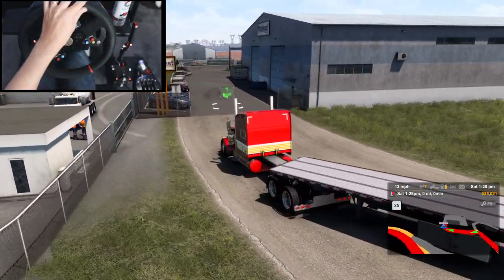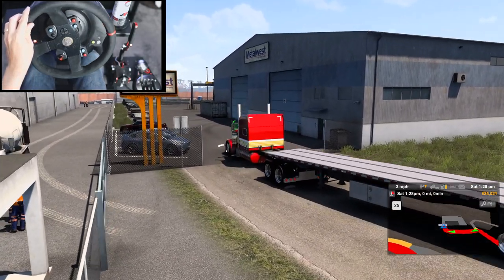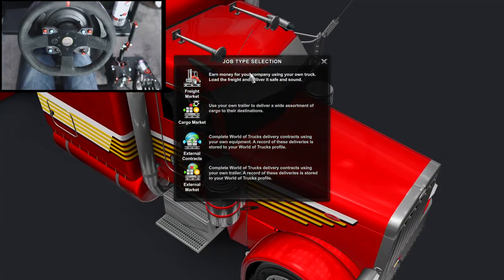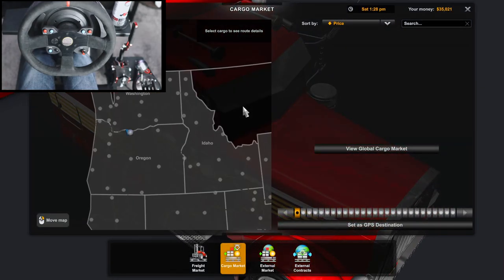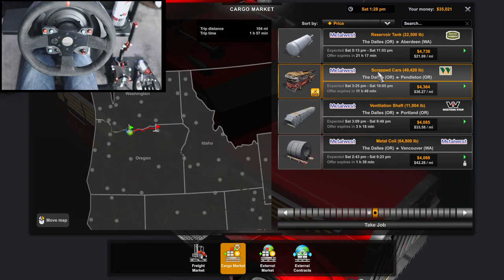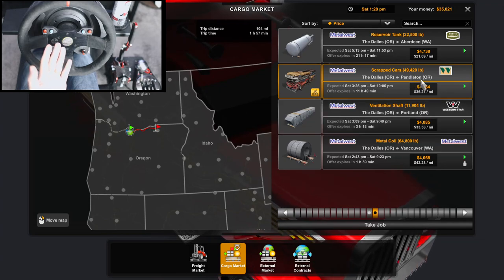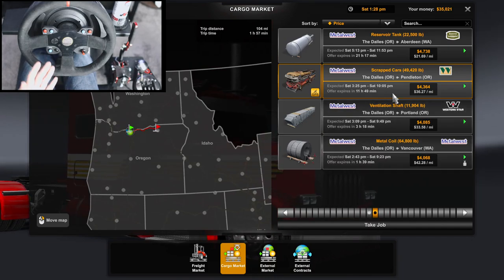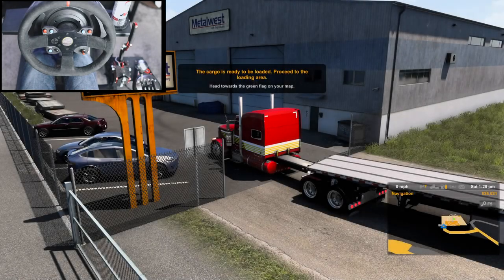I think this drive is going to be really nice and fairly quick, hopefully pretty easy. Let's go ahead and pick out the job that I wanted to do - hopefully it hasn't expired yet. This is the one I wanted to do: scrapped cars, 49,000 pounds from Dallas, Oregon to Pendleton, Oregon, which I don't think we've discovered yet. Let's go ahead and take this job.